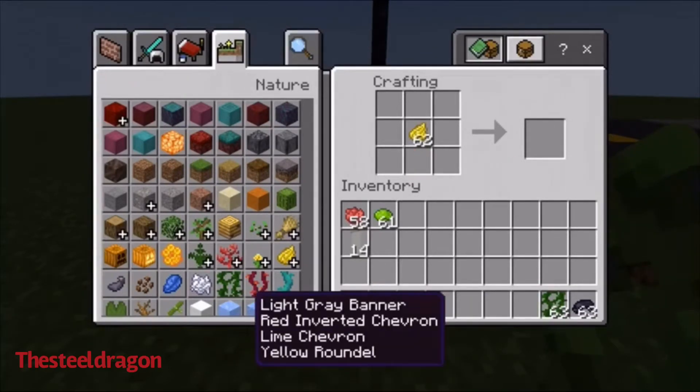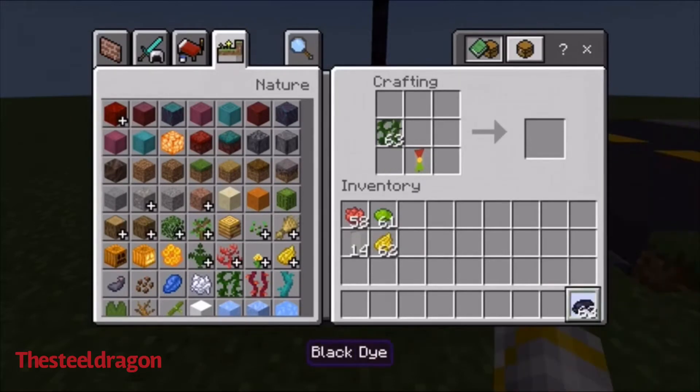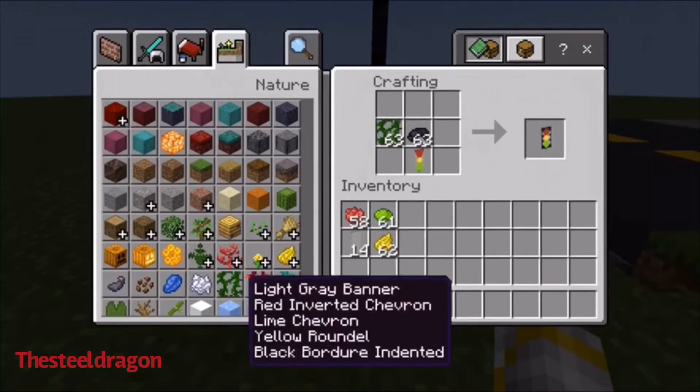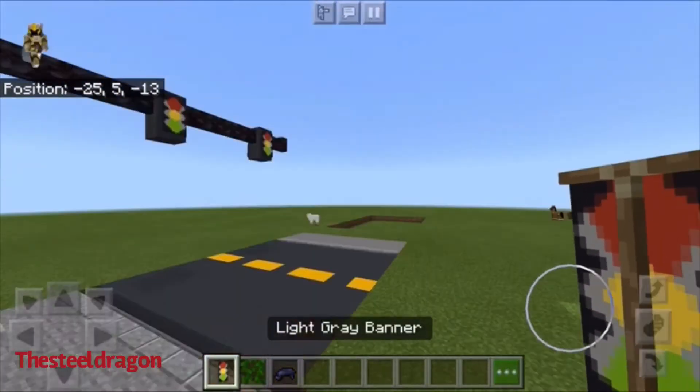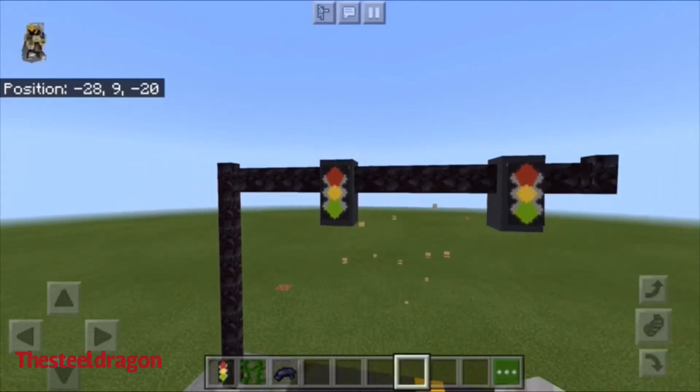We're gonna put this at the bottom one more time, and one yellow. I know it doesn't look like a stoplight yet, that's because I'm not done. Then we're gonna put this at the bottom again, we're gonna get your vines, and then we're gonna get your black — and that makes your stoplight. You're officially done, you can put them up however you want.